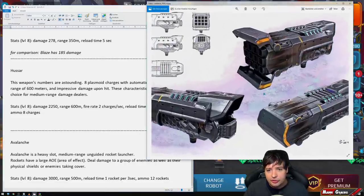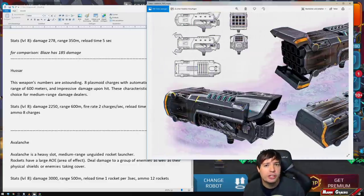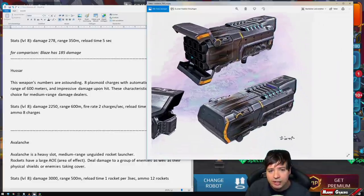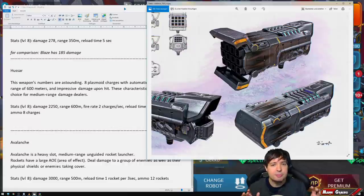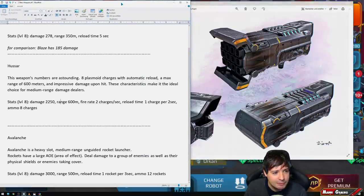There it is — the Avalanche. At first I thought the Trident was the replacement for a heavy version of Tulumba, but now we have an actual heavy weapon called Avalanche. It fires multiple rockets, and it will have 500 meters range. The difference between Trident and Tulumba was that the Trident fires at 600 meters while Tulumba only fires at 500, so you couldn't really combine them effectively on the same robot.